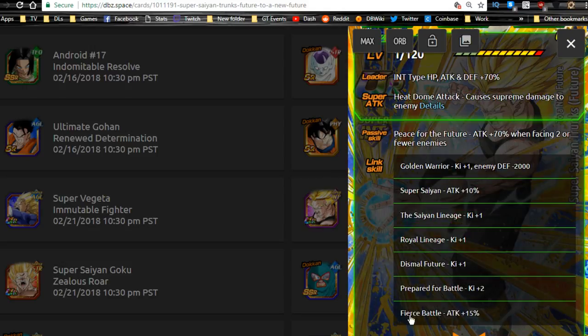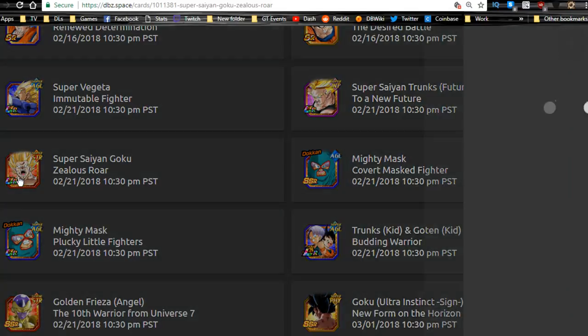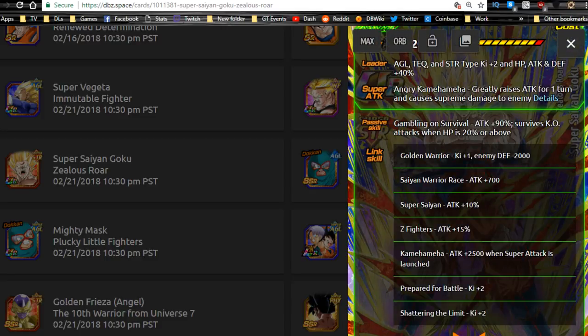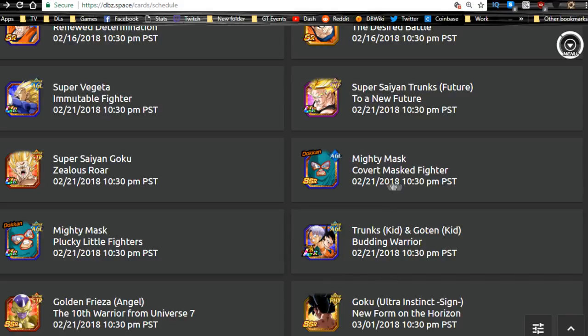The STR Rage Goku is the one getting his Dokkan Awakening — I have him at Super Attack 10. His attack now gets +90%, and he survives knockout attacks when HP is 20% or above, which was really good for the Frieza event. It makes him useful in battles where enemies do a final blast — he won't get killed. For Mighty Mask SSR, you can farm him from the Technique Strike event, get him to Super Attack 10, and then he evolves up to Kid Goten and Trunks, which is a really good unit.